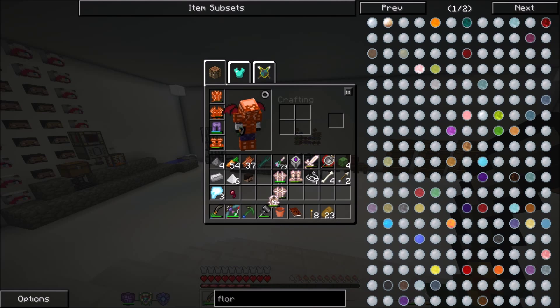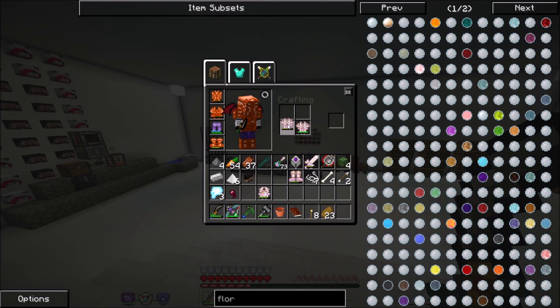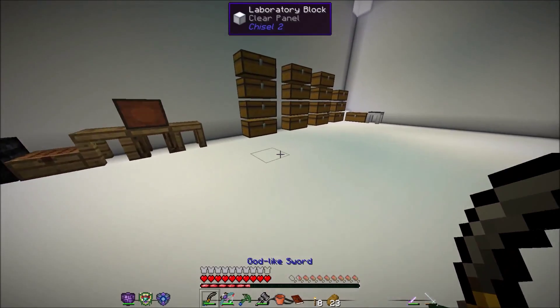I don't know how good this armor is. I mean, it's got Protection 5, Feather Falling 5, Health Bonus 5, Unbreaking 5. Yeah, I'm tempted to put it on. Do it. All right, I've put the armor on. I look a little more demonic.